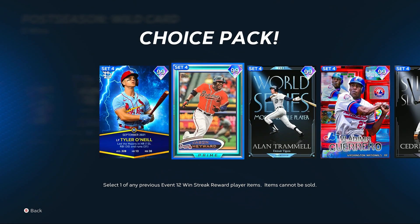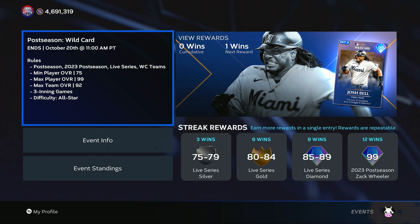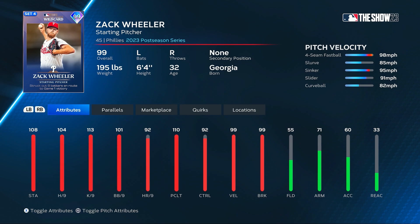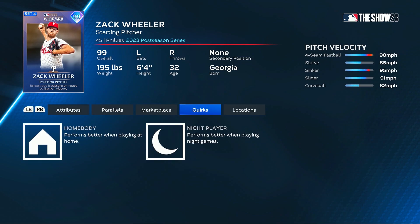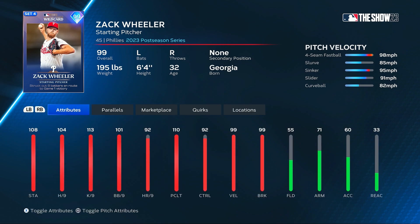At 30 wins, you can get one of these event rewind packs — that's where I'm going to try to get that Tyler O'Neal. And for this week at 12 wins, there's a 2023 postseason Zach Wheeler, a starting pitcher card from the Phillies. His pitch selection includes a slurve, sinker, slider, curve, and four-seamer. He has 99 velo, 99 break, 104 hits per nine, 110 pitching clutch, and 92 control. He performs better at home and during night games — that wildcard Zach Wheeler is a 12-win reward in a single entry for the wildcard event that started today.